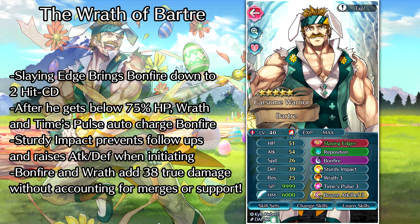For the player phase build, we're going to pull off some Wrath shenanigans. We've got the Slaying Edge Plus with the defense refine, bringing Bonfire down to a two-hit cooldown. Sturdy Impact in the A slot raises his defense and nullifies the foe's follow-ups, so he can initiate combat, raise his defense by ten, and really reduce damage taken. Once he gets below 75% HP, Wrath and Brazen Attack and Defense start kicking in, and with Time's Pulse in the C slot, he's going to have Bonfire ready to roll every turn after that. He's basically going to one-shot anything he attacks with this build, and if you've got dancer support he'll be able to attack multiple times or get out of danger afterward. A really cool build that lets Bartry show off those muscles a bit.